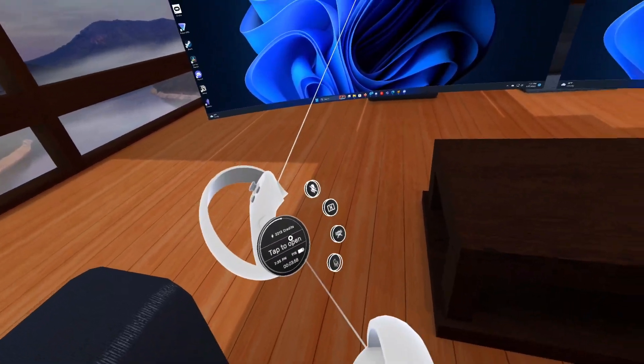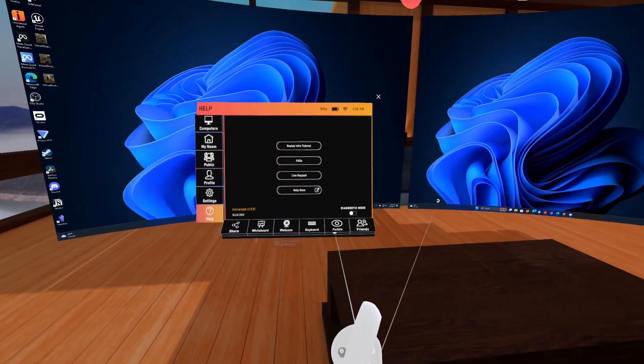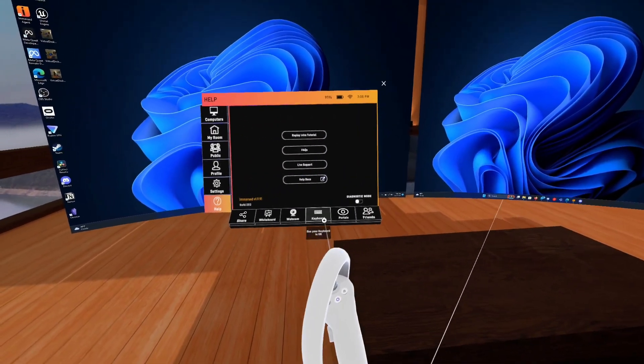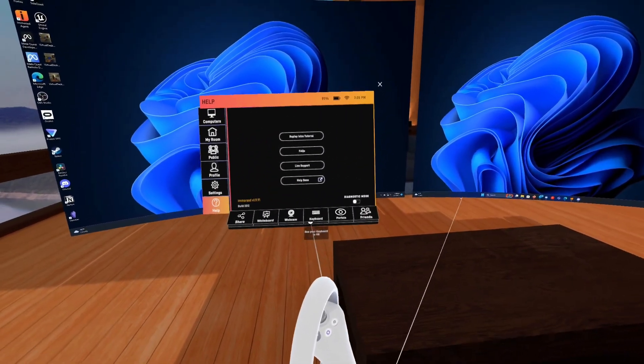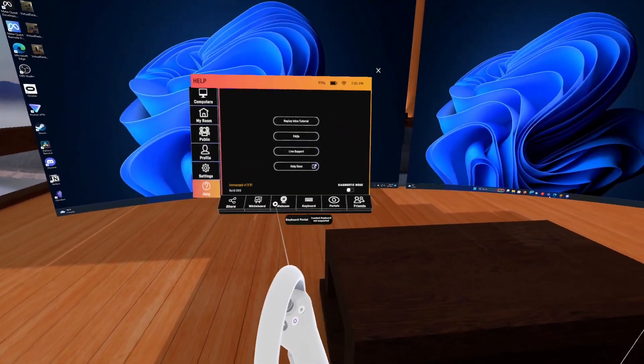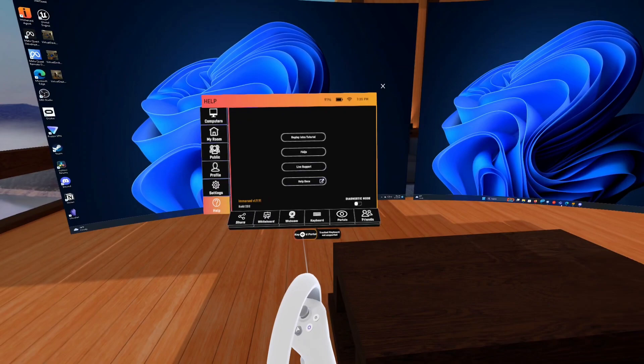Now the big deal about this version — let me go back into the menu — is we now have portals and keyboard pass-through. This was missing in the last video I showed you, but if we click on this, we have track keyboards, which are not supported yet, but we also have a keyboard portal.